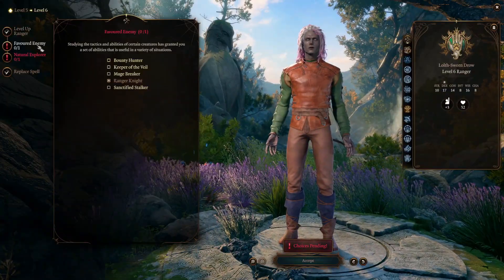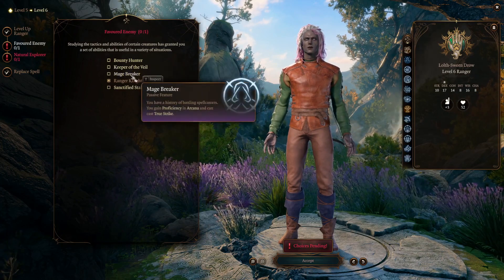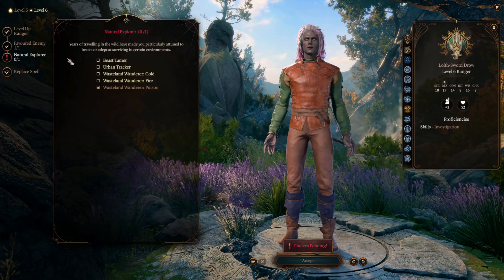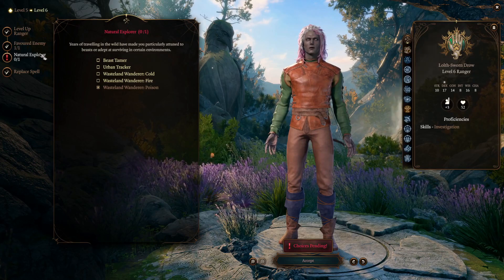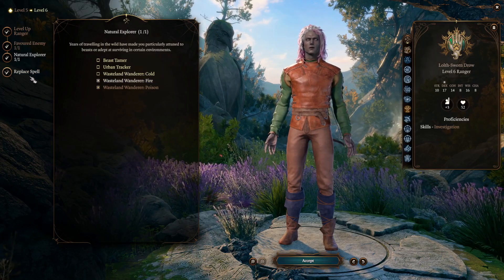At level 6 you get to pick another favored enemy, so choose a proficiency that suits you. You also pick up another natural explorer option and can replace a spell if you want.